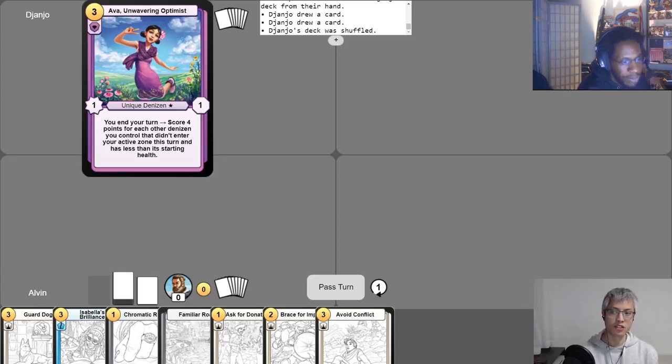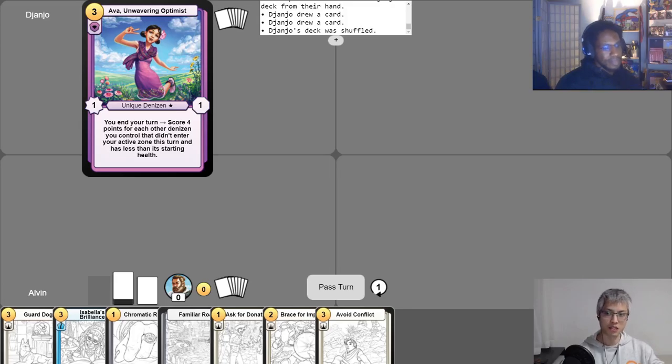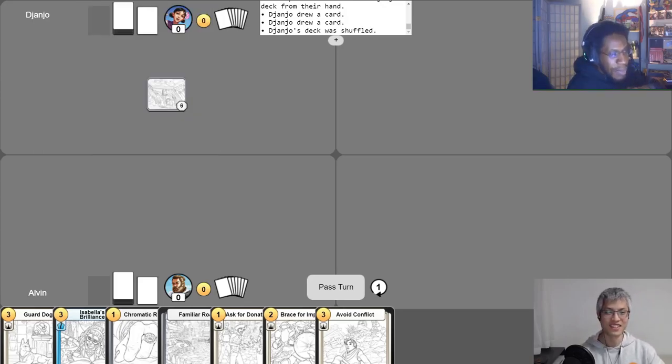On the other side, we've got George, and George is playing the purple starter deck. He's at a bit of a disadvantage because he's playing a starter deck versus a custom deck. George's champion is Ava, Unwavering Optimist. The way Ava works is: when he ends his turn, if she's in play, she'll look for any denizen on his side of the field, and if any of them have less than their starting health but are still sticking around, she will score four points for each of those denizens.